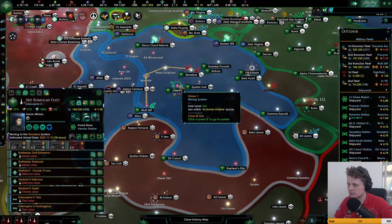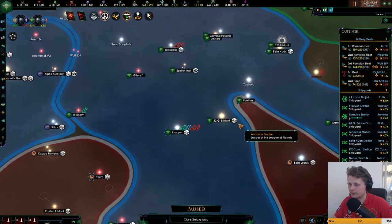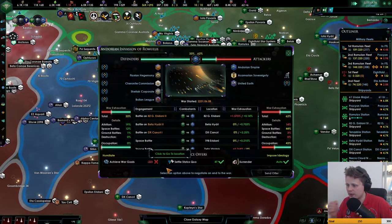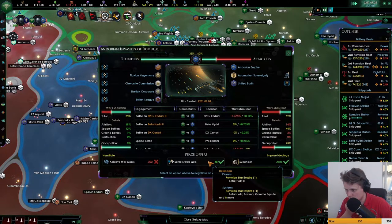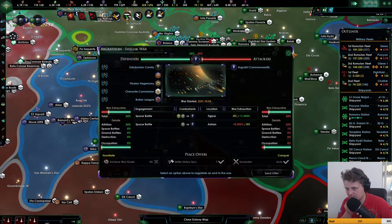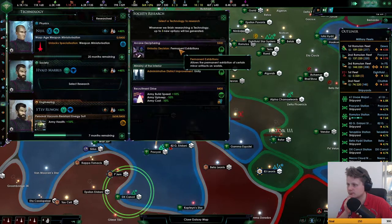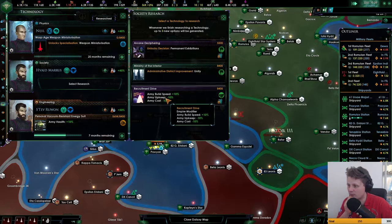I'll send you over there - all of these go there. We'll defend and go to Basin Rift because there's definitely another one here, although if we say status quo... Let's go with weapon miniatures, and we got the morale of armies. Admin districts now produce more unity - that's quite nice - but also shipbuilding. Let's go with unity.